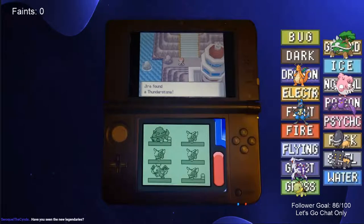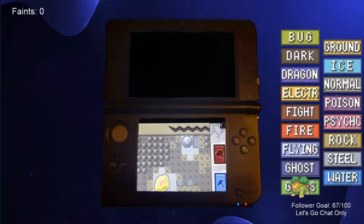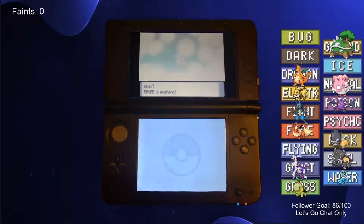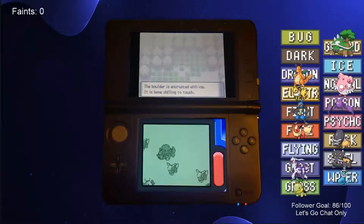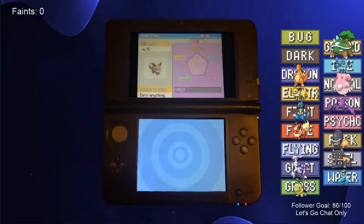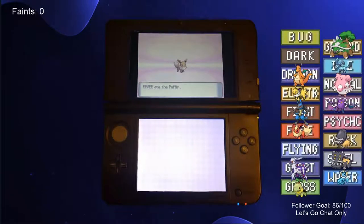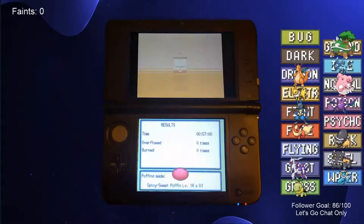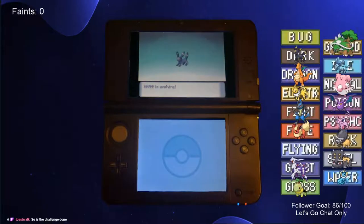We got a Thunderstone from Sunnyshore City to evolve one Eevee into Jolteon, used a Fire Stone we got from the Underground to evolve a second into Flareon, and got a Water Stone from Route 213 to evolve a third into Vaporeon. We then took the fourth Eevee to the Icy Rock on Route 217 and evolved it into Glaceon. As for the fifth and sixth Eevees, it was a little more complicated, as we needed to raise them up to max friendship and evolve them during a certain time of day. After two long hours of biking and potion-making, we evolved the fifth Eevee into Espeon and the sixth into Umbreon, giving us 15 out of the 17 types.